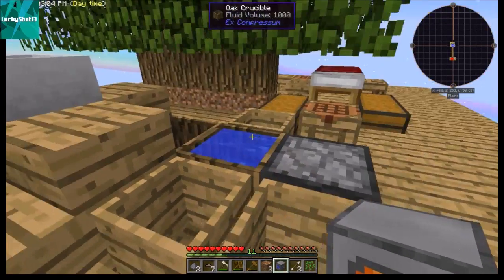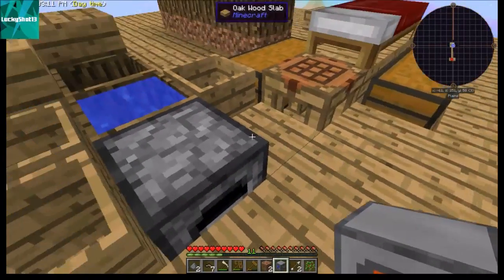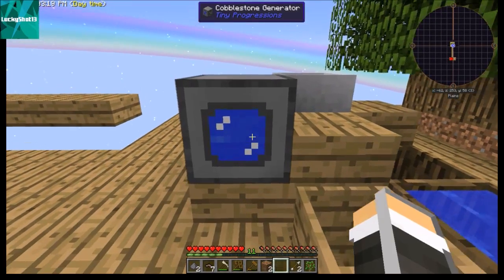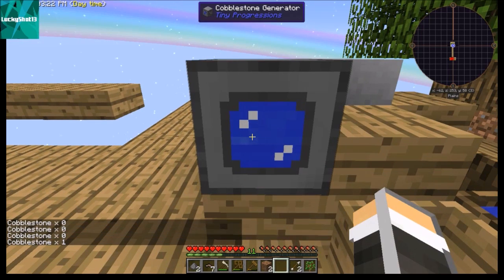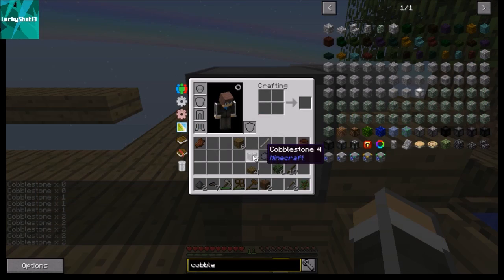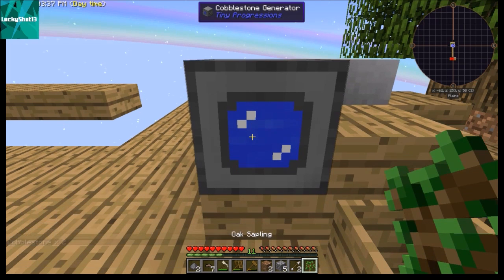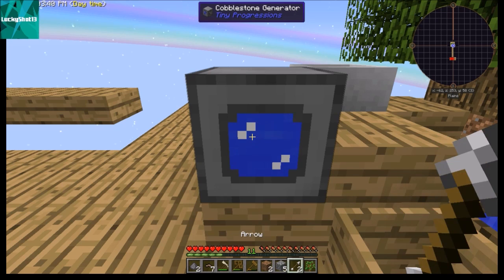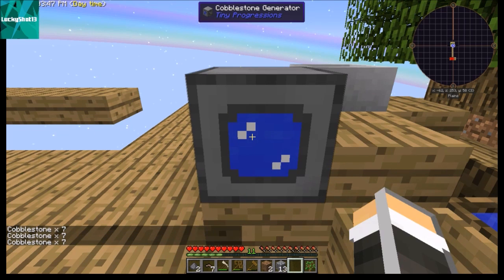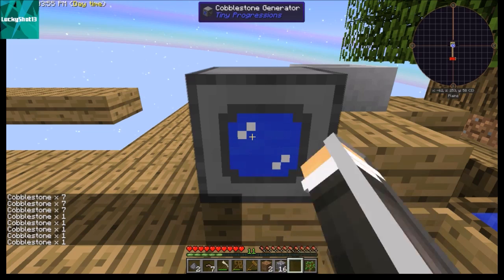Let's place our cobble generator somewhere — running a little out of room but we'll put it right here. There are now two cobblestones in there already. If I click it we get seven, and every couple of seconds it generates another cobblestone.